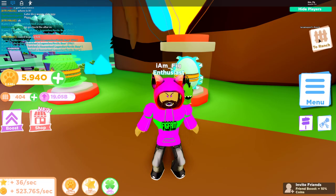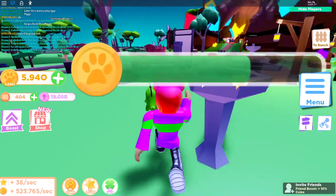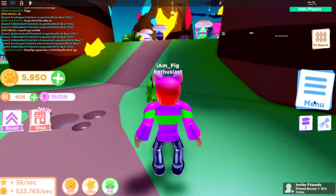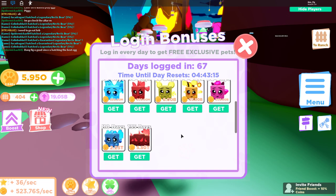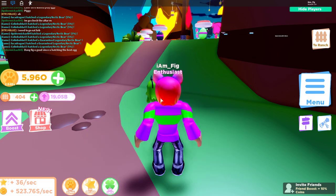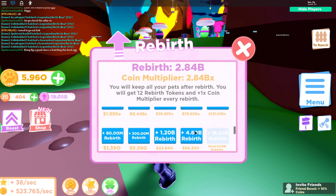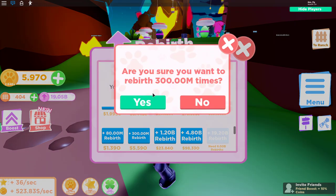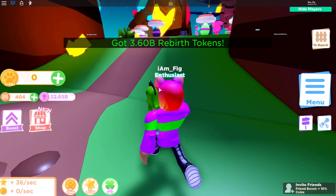Also check out this 'to ranch' button — when you click it, it takes you all the way back to your ranch without having to run back. They also added some new login pets: three new ones for 90 days, 110 days, and 135 days. I have 67 days so I have a ways to go. They also added new rebirth buttons — there's one for 6 billion rebirths that gives you 19 billion rebirths every click. I'm going to grab this one that gives me 300 million rebirths.